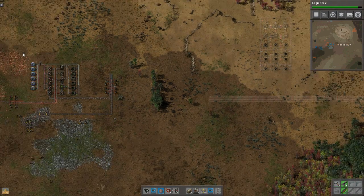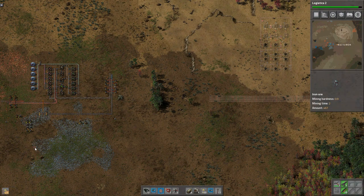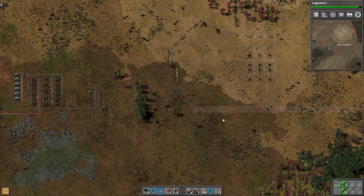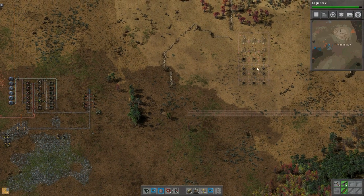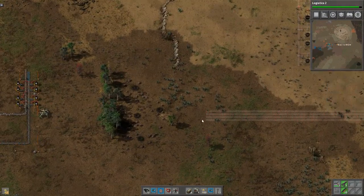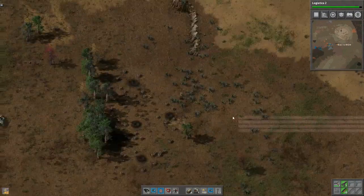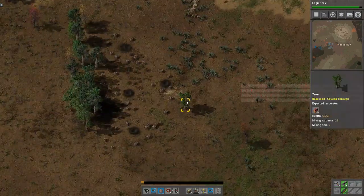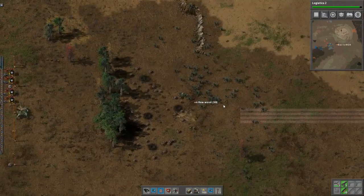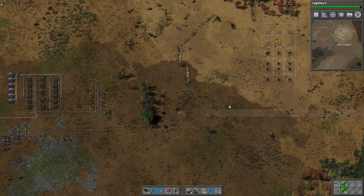Basically where we left off, we have our research going and some really basic iron and copper production — not really going to sustain our main bus here at all. We want to get this mall set up in the next episode or two, so we're going to need some serious copper and iron production. We're also going to need green circuits.